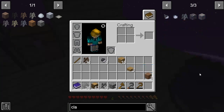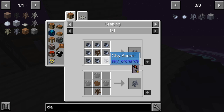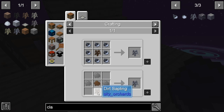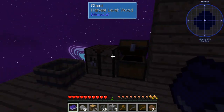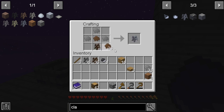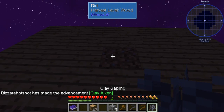Clay. Clay sapling. Clay acorns. Oh, just some petrified resin. Dirt resin and dirt sapling. And I think of all that, we have dirt. We have petrified. I think it was... that, that, and that. And then that. A clay sapling. Perfect.